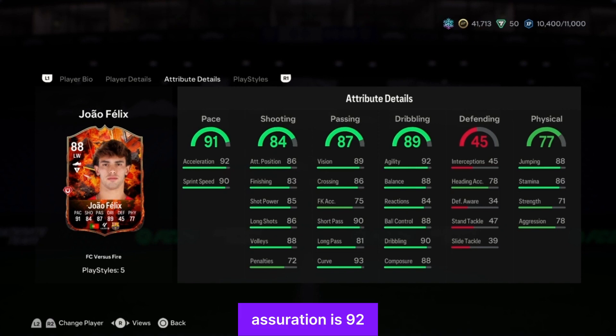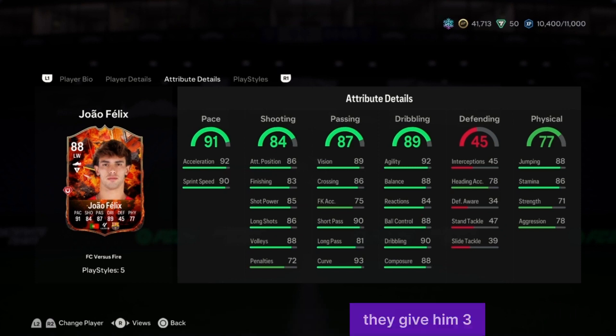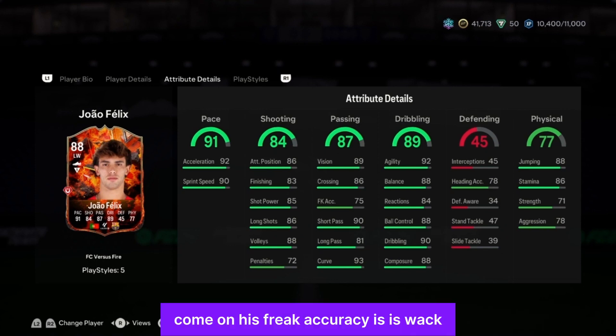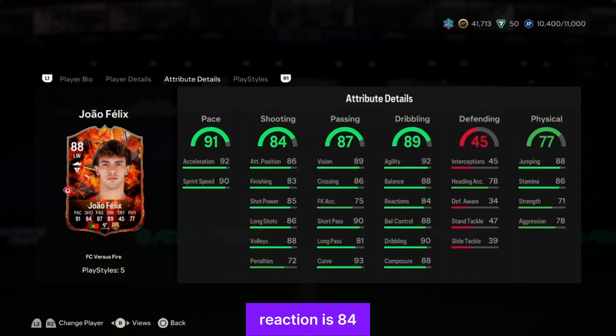Sprint speed is 90, acceleration is 92, so 91 pace overall — that's crazy. Passing is 87 — very good. Dribbling is 89 overall. He has three attribute boosts that give his card a nice uplift: 89 vision is crazy, crossing of 86 since he's a winger, curve is 93, short pass is 90, long pass is 81. Reaction is 84, agility is 92, balance 88, dribbling 90, composure 88.